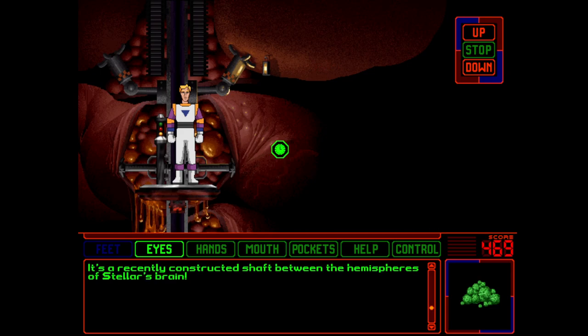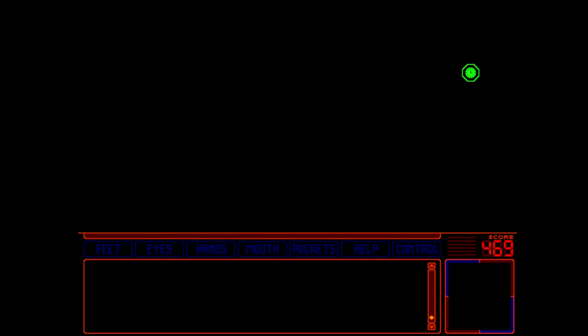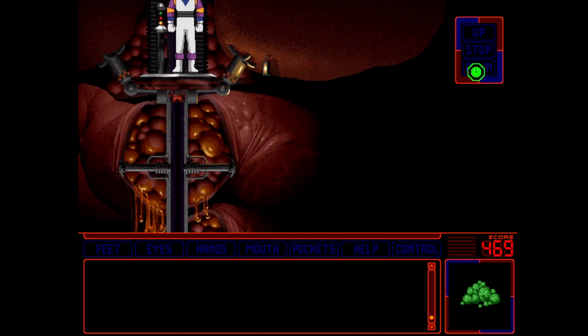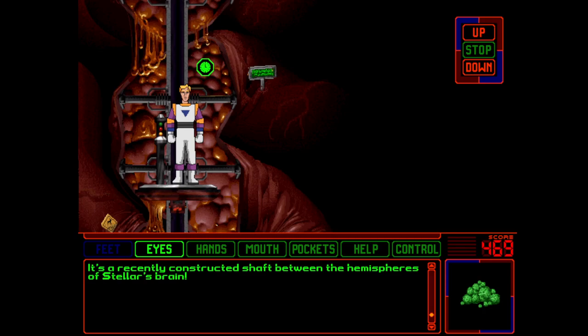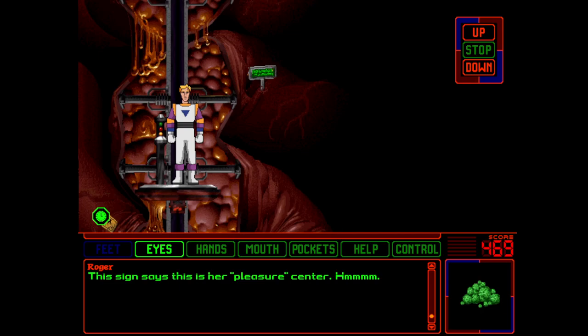Doesn't really look like there's much here. Let's try these buttons — wow, okay, that goes very very quickly! Let's go down again. It looked like there was stuff there but my god that moves quickly. Okay, so it looks like this is the motor control center — motor control center. Okay, what's this?